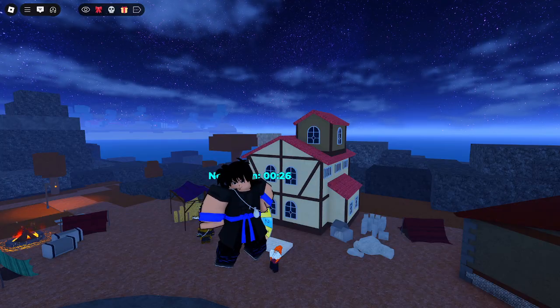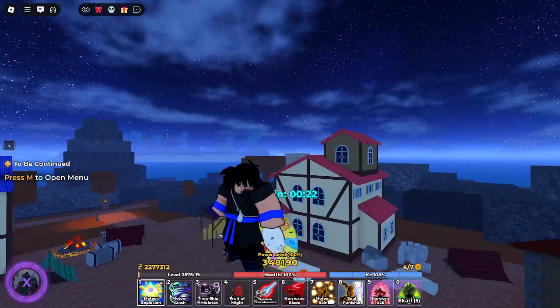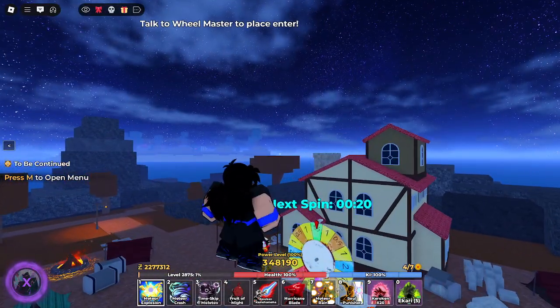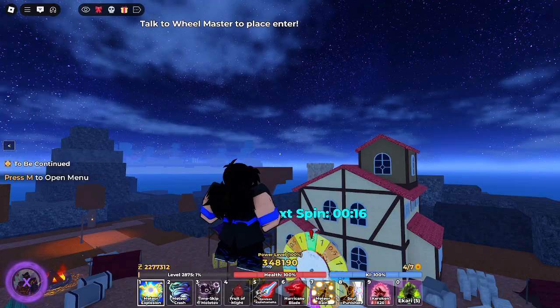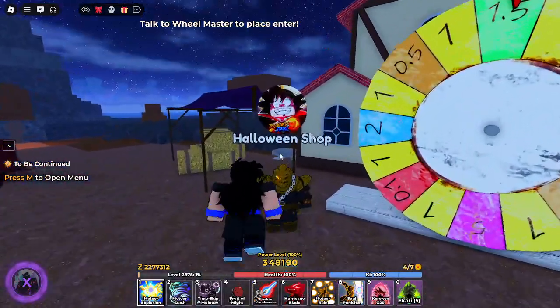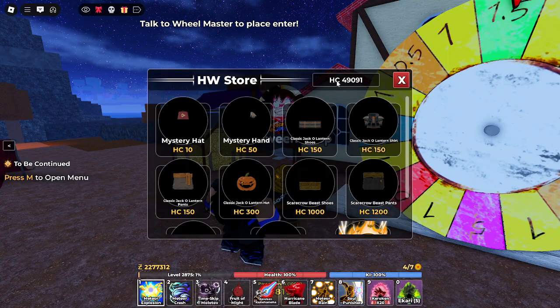So as you saw, this is a way to AFK farm it. And I can prove to you that after one day of AFK farming — basically I went to bed, woke up, went to work, and just got back — I have a grand total of 50,000 Halloween coins. So this method does work.